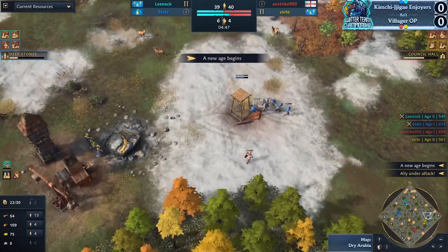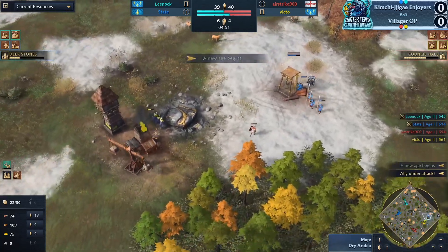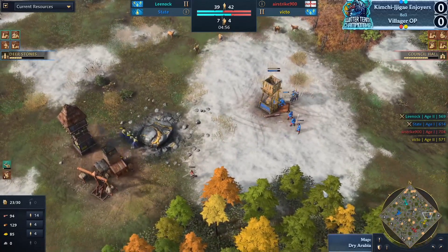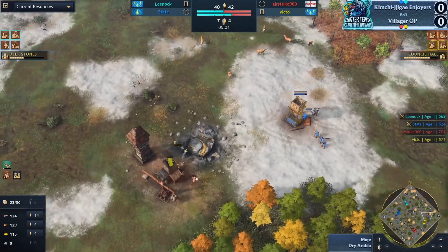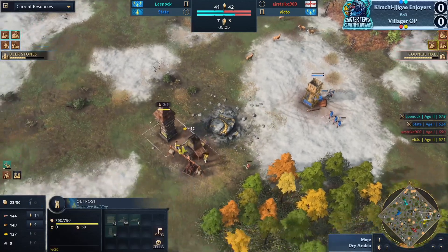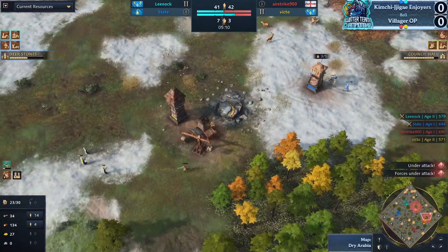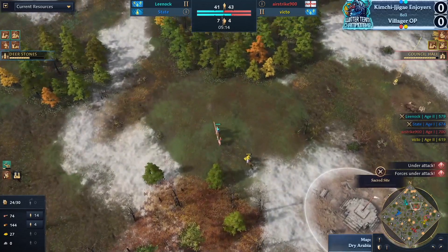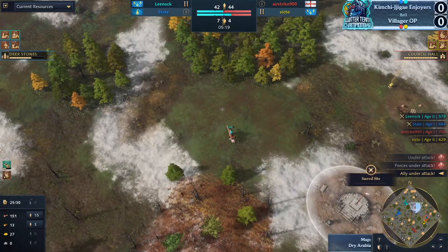Victo has thrown down an outpost here to stop this and allow him to continue gathering. The pixel position is absolutely perfect — you couldn't go a single tile closer without risking it and couldn't go a single tile further away. He's going to respect it and evacuate away from that outpost. This is really tough — I don't know where he's going to go for gold next.